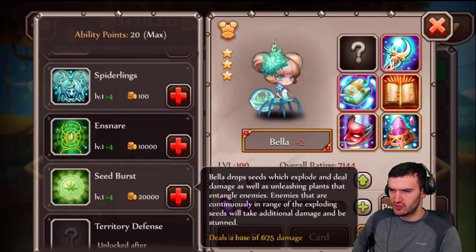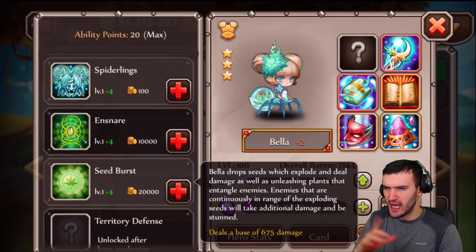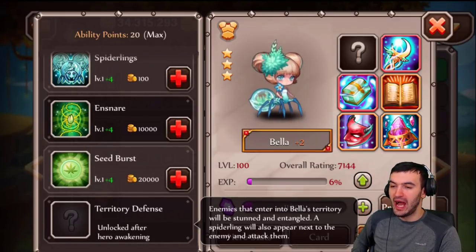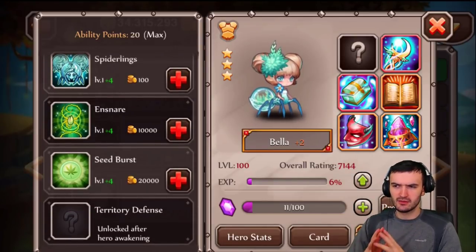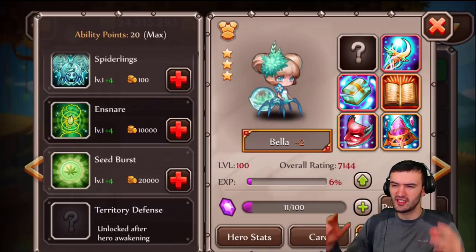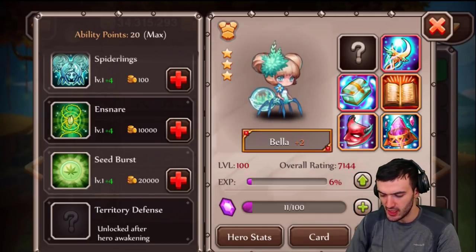And then the fourth ability, Seed Burst. Bella drops seeds which explode and deal damage as well as unleashing plants that entangle enemies. Enemies that are continuously in range of the exploding seeds will take additional damage and be stunned. So this is a kind of DPS damage here. These abilities seem okay, and don't forget she comes with an awakening — Territory Defense. Enemies that enter into Bella's territory will be stunned and entangled. Spiderlings will also appear next to the enemy and attack them. This looks like a big boost to her ultimate and her Spiderlings ability, so having her awaken seems like the way to go.